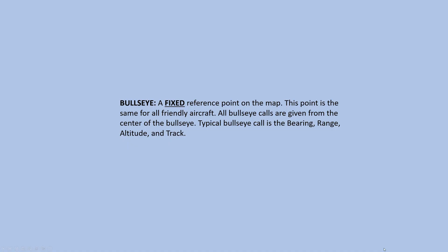So let's talk about bullseyes now. On the screen is the definition of a bullseye. In my own words, a bullseye is a specific point on the map that is the same for everyone on your team. It's a fixed point, and all calls originate from the bullseye center.